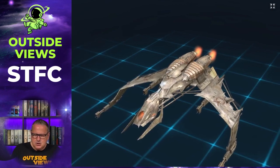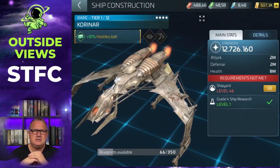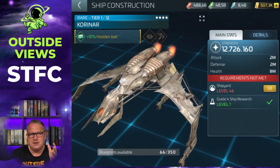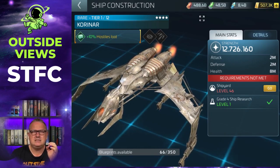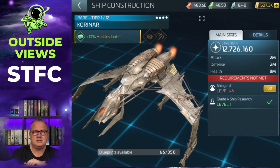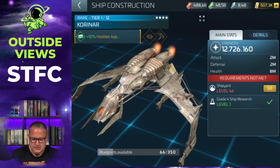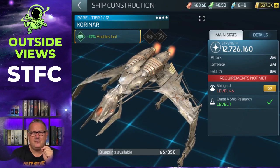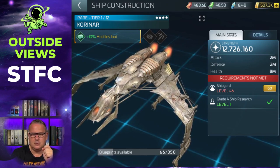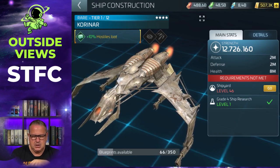It's a nice ship with some nice features. First of all, it's a rare four-star ship, which means you need a level 46 shipyard to build it. As you can see, I still don't have it on this server, but I will get there in time. You also need 350 blueprints to build it, so there's a lot to work on.